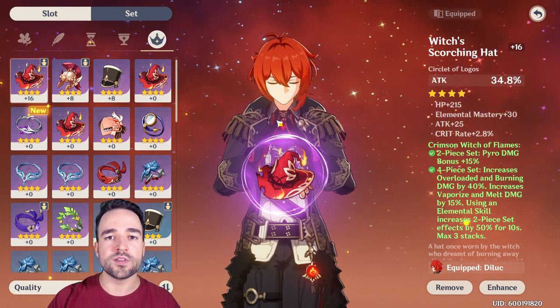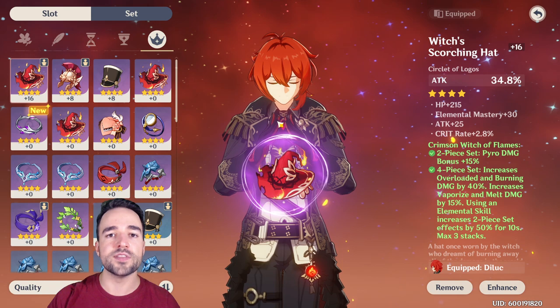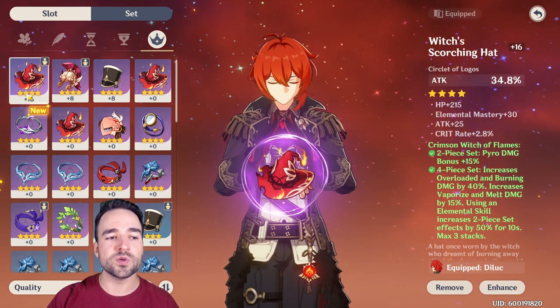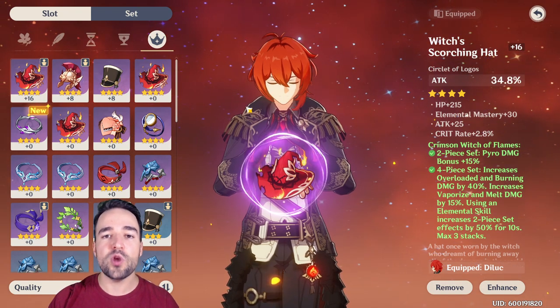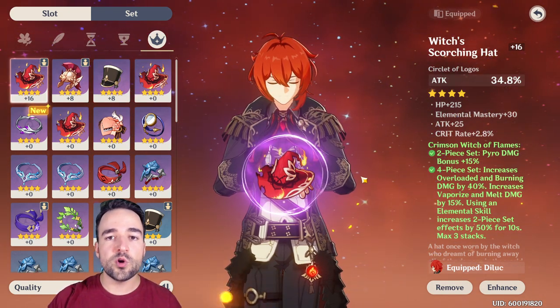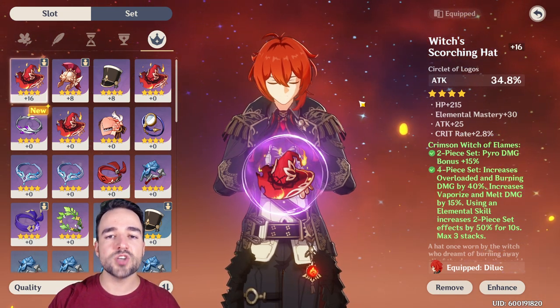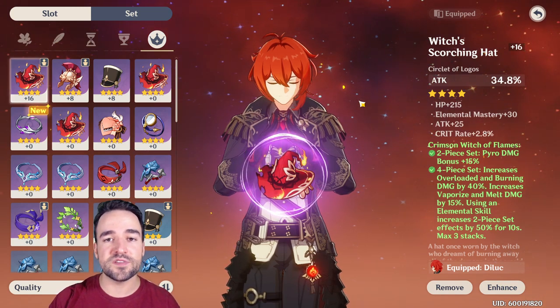My Diluc is so strong that he can kill most of the content by himself while being supported by my party, so I have one character with level 16 artifacts and one with level 8, and that is carrying me pretty well into this game. For the early game it's very important that you try and just focus on the right stat and get some of the set bonuses if you can — that will boost your character specifically.